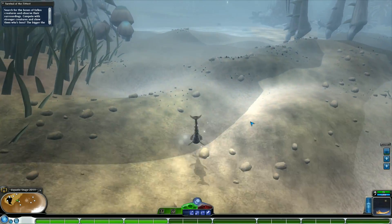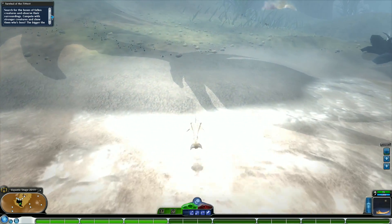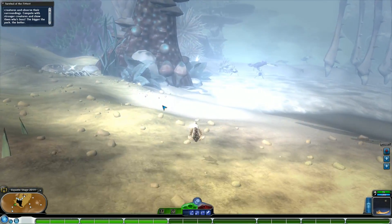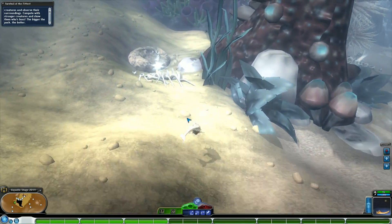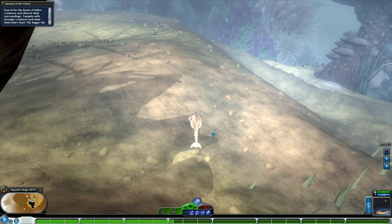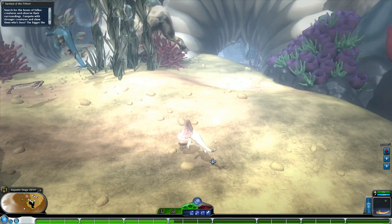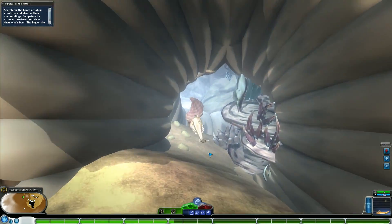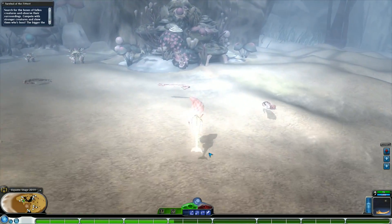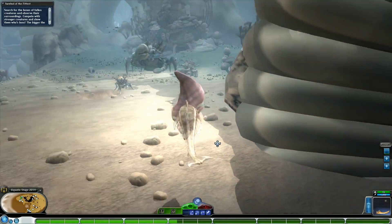Now that the player has been introduced to all these various power-ups, bonuses, and general mechanics, we move on to act four: search for the bones of fallen creatures and observe their surroundings, compete with stronger creatures and show them who's boss — the bigger the pack the better. It's a bit of a riddle but quite straightforward. Just like in the creature stage you pick up bones to find extra parts and evolve your creature — unfortunately that mechanic I'm unable to add in Galactic Adventures, but I still tried to allude to it.